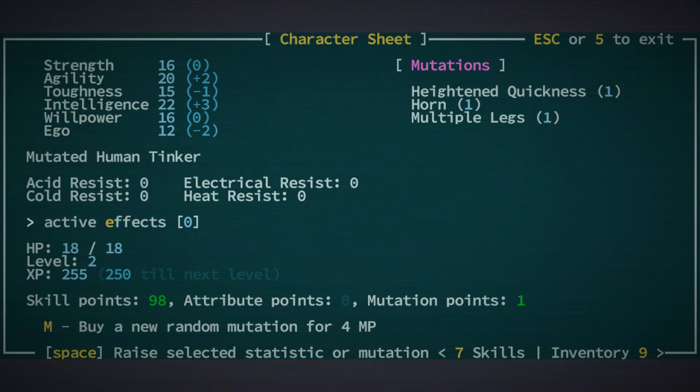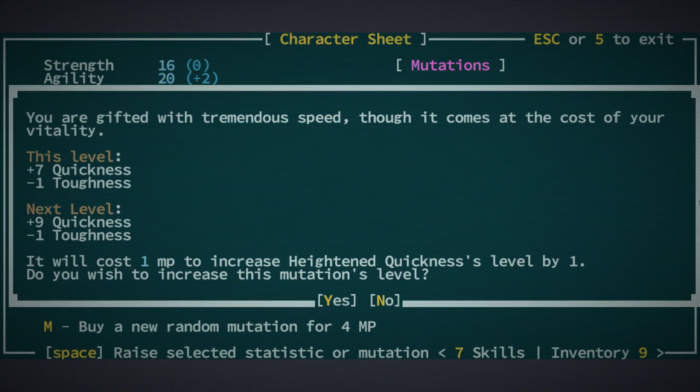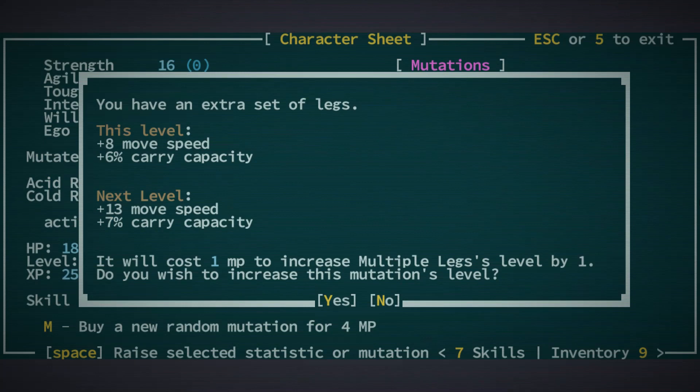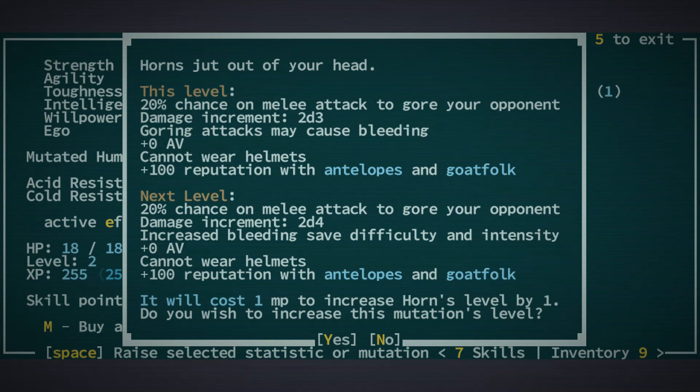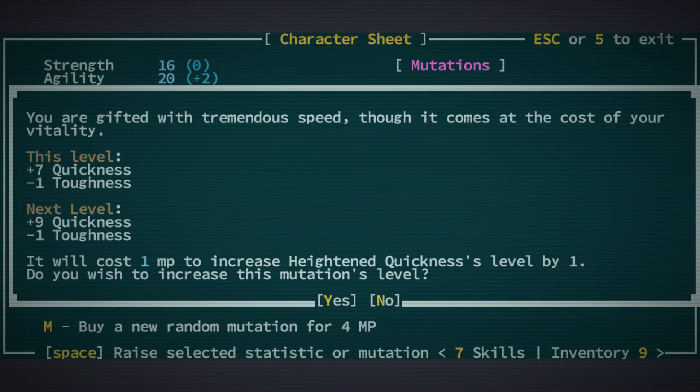We've got skill points and mutation points. If we go over here we can upgrade our mutations. That would make us 5% faster in general. How does quickness compare to your move speed? Oh, it probably also gives you attack speed. I don't know if we want bigger horns or if we just want to be faster — probably faster. Let's do that, and we'll get more attacks off.